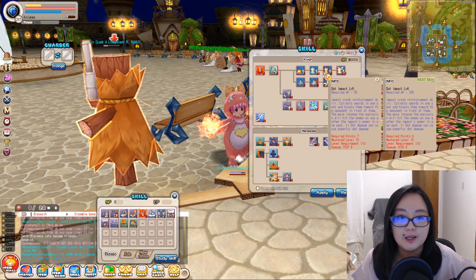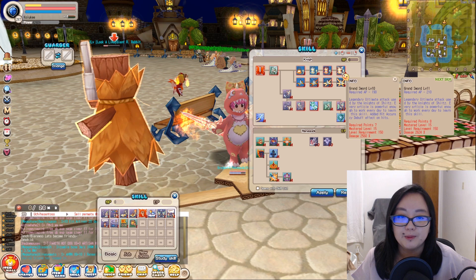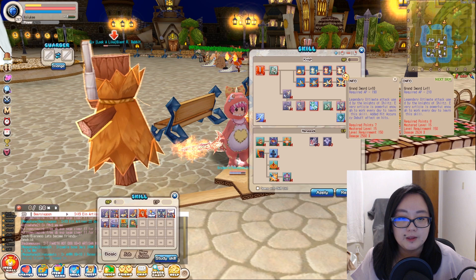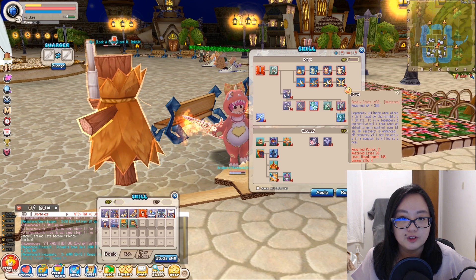Don't Dot Impact at level 5 gives you additional DoT damage. For Grand Sport, I only took it at level 10 — it would be nice to get it to master level, but I was only able to get it to level 10. For Holy Cross, take the ticket at level 3, Grand Cross at level 5, Holy Punishment at level 10, and Deadly Cross at level 20.